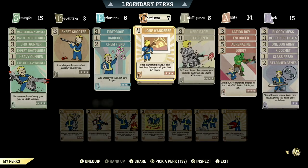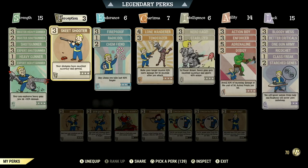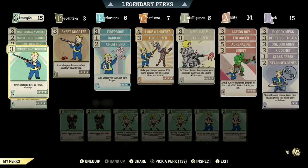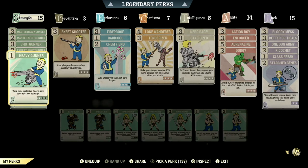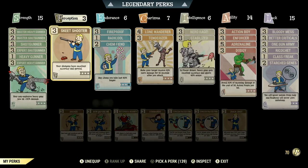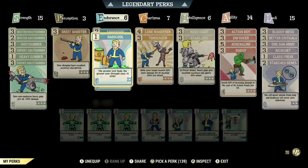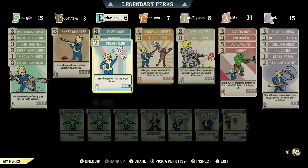Over in the normal perk cards, these are all the normal perk cards that make up my in-game Heavy Gunner build for the Pepper Shaker. Starting off in Strength, we have 15, so we can have an assortment of Shotgunner and Heavy Gunner perk cards to get the max amount of damage. Over in Perception, we have 3, so we can have Skeet Shooter maxed out — your shotguns have excellent accuracy and spread. Over in Endurance, we have 6, so we can have Fireproof maxed out — take 45% less damage from explosions and flame attacks. We have Radicool maxed out, the greater the rads the greater the strength, max plus 5 to strength. We have Chem Fiend at 2 stars — any chems you take last 60% longer — and we're taking Overdrive and Psychobuff.